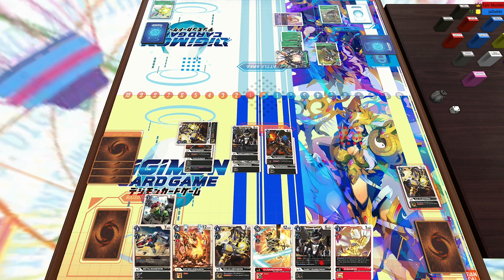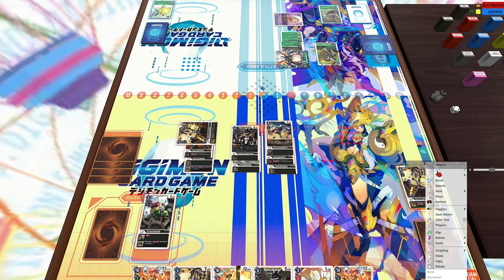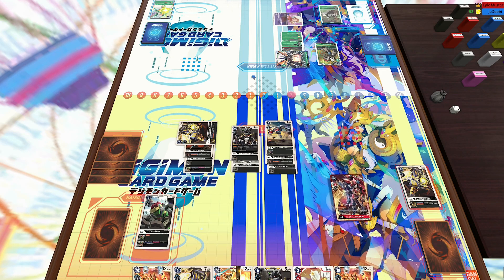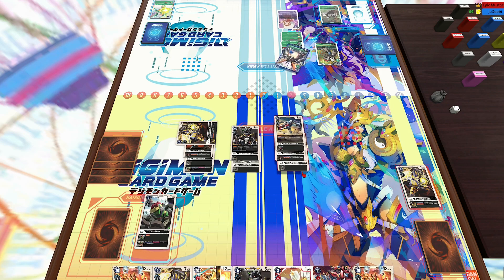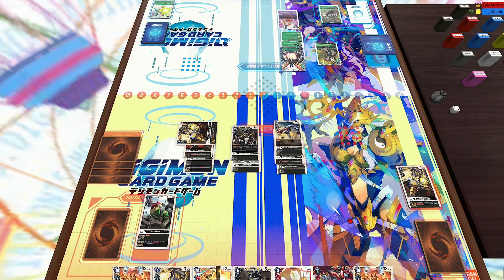And then I'm going to Digivolve into the Metal Mamemon to set up, because now I've got double ultimates on field. I'm going to be able to add a Virus Level 7 from my trash straight to my hand. Ragnalordmon does fit that criteria. So now I've got the setup — as long as I have enough memory the following turn, I'll be able to go either Durandamon or Bryoludrumon, then go into Ragnalord, get both the inherited effects, get the plus three memory, and probably be able to go for game.